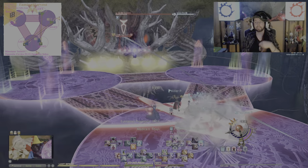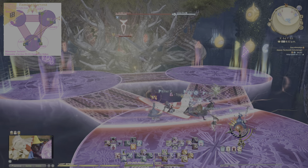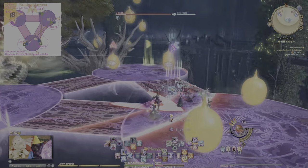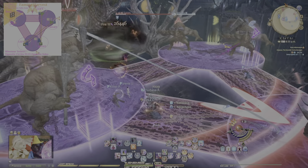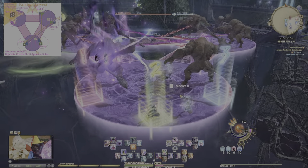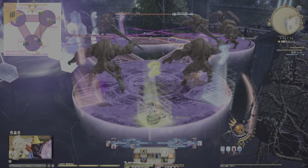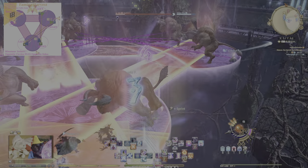Now let's see that again in slow-mo. Once the boss begins casting Famine Harvest, look for the platform that only has two seeds — all other platforms will have three. Pre-position by going to the two-seeded platform. Those without a tether are going to bait the AoEs from the two Minotaurs by standing on the yellow markers.